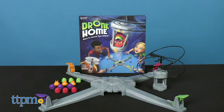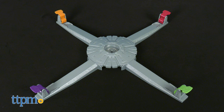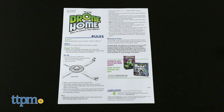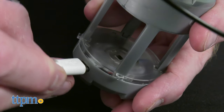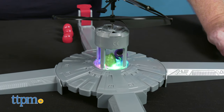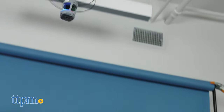Designed for two to four players, ages eight and up, the game comes with a drone, launch pad with four launch ramps, 12 aliens, a USB cord, and instructions. The drone must be charged for 10 minutes before the start of the game. Drone Home requires four AAA batteries and includes a rechargeable lithium battery in the drone.